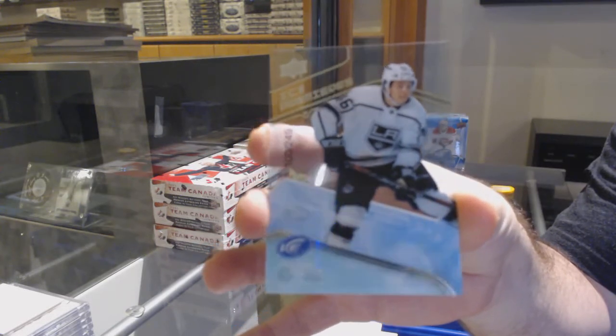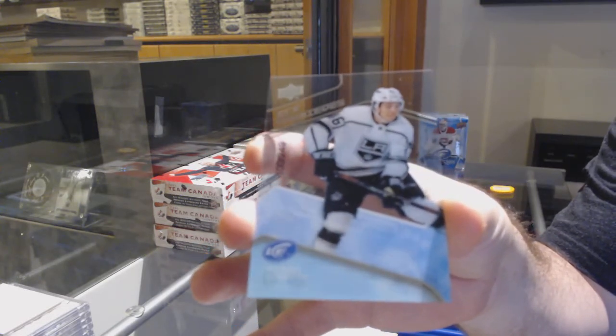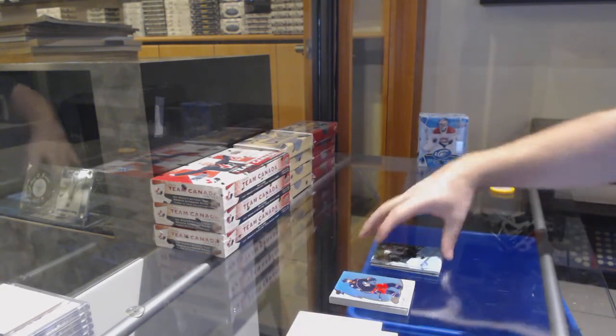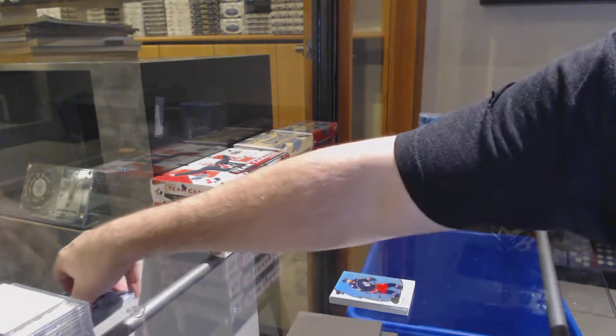We've got a green of Bergeron for the Boston Bruins. This is like an all rookie box. 2.49 rookie, Blake Lazant.